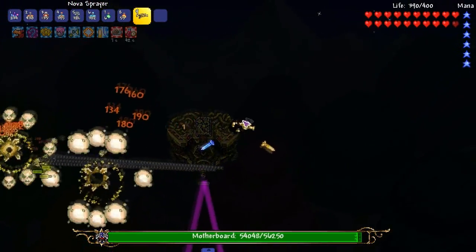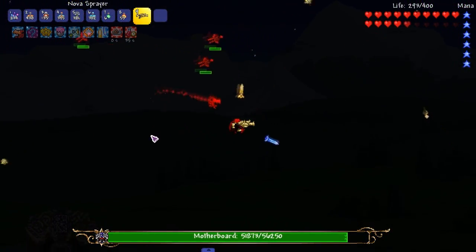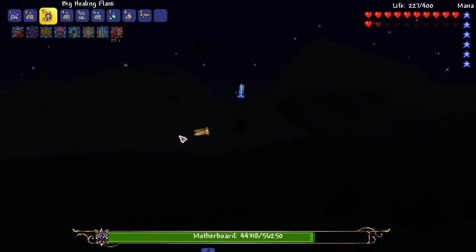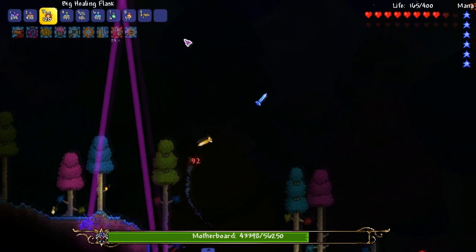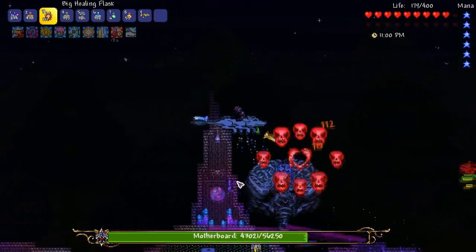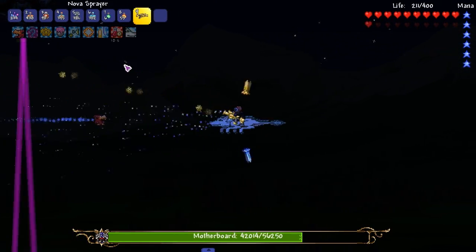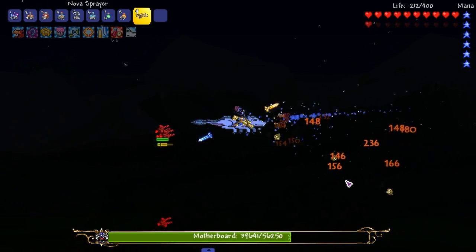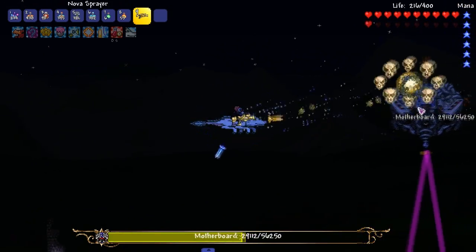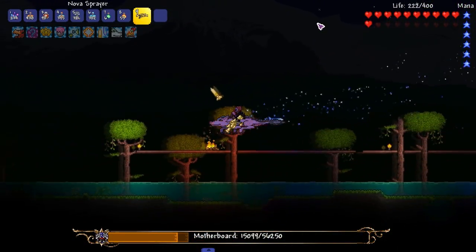Try me! Life steal, life steal, life steal — just shoot him down. Take down this peasant. I really like this boss health bar, it's dope — even though this one doesn't have the UI stuff because I don't think Tremor added that in yet. Still pretty dope. God, this mount is so awesome — I need to get this mount going.